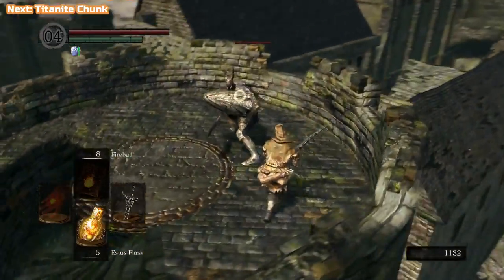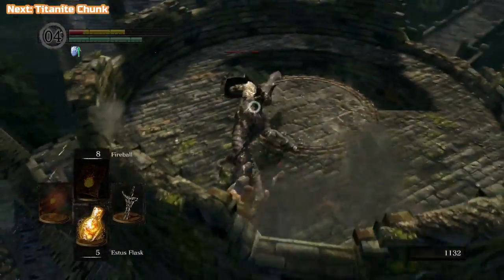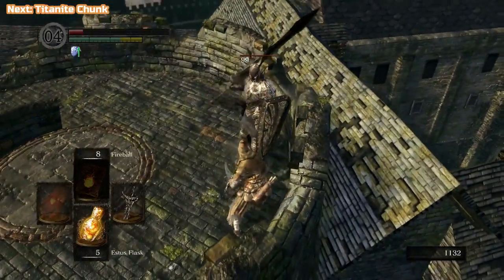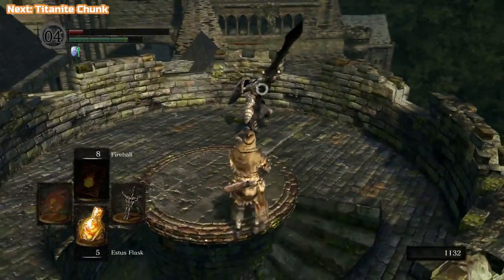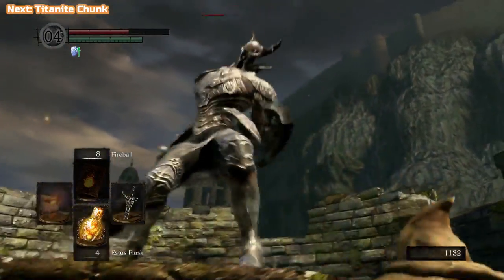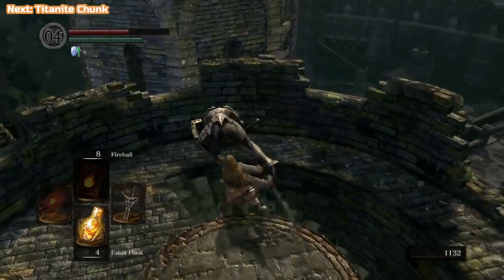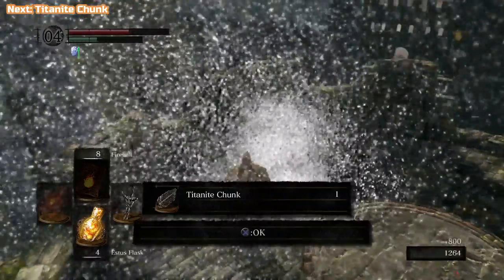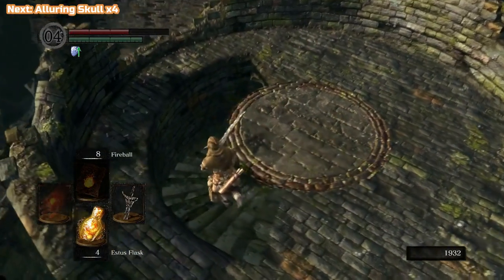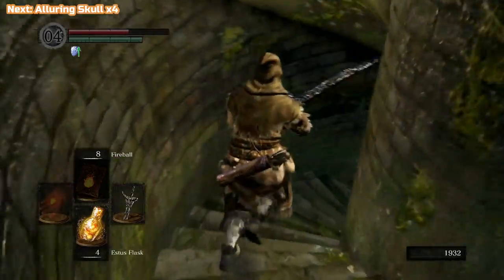The first thing we're going to do is try and take this Black Knight on at the top. We've just started off at the bonfire underneath the Hellkite Wyvern that we got the Drake Sword off last episode, and we've gone up to this spire. These guys do not mess around. This guy is optional at this point - he will be here all the time until you kill him. They are tough and they do track your movements. If you can't beat him, just take a note down and come back to get him later. Essentially we were after that Titanite chunk.